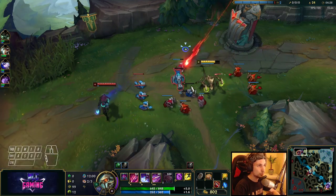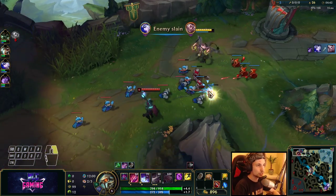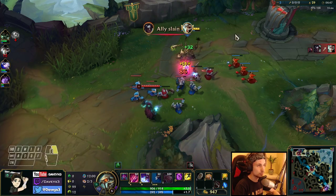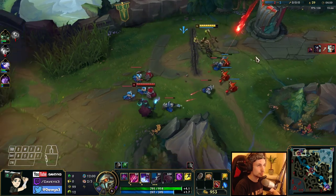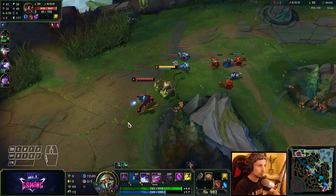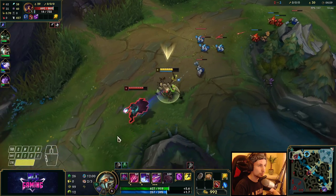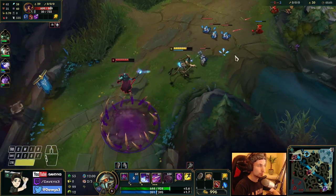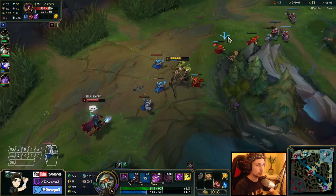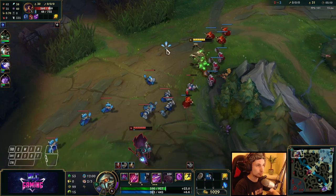Victor can poke whatever he wants, but we can sustain everything back through our passive, so it's going to be difficult for him to take us down. He's out of mana right now so we have to take the opportunity. As soon as we get the first item this is going to be a free lane for us.